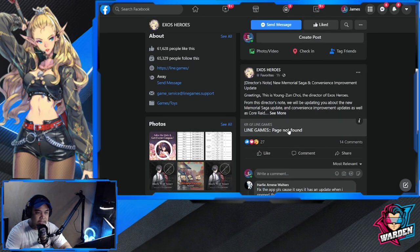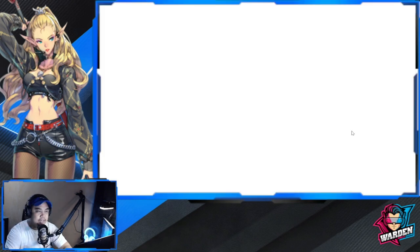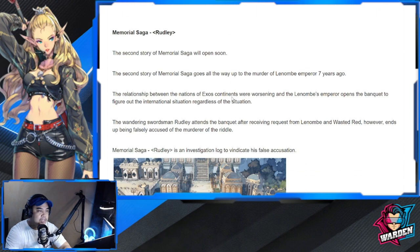There's also a Memorial Saga with a Director's Note that just dropped. Let's take a look — it's about the new Memorial Saga update and convenience improvement updates. From this Director's Note, they'll be updating us about the new Memorial Saga and the next saga, which will definitely feature Rudely for the second memorial story.